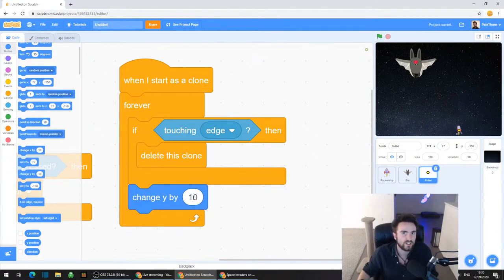I'm also going to change the 10 to a 5 - click on that 10 and type in 5 - because I like it a bit more. But you can change this and have the bullets go faster if you want. So let's hit go. Now you should be able to create a long stream of bullets. And you'll notice what happens when they touch the edge of the screen - when they get to the very top, they delete themselves. They go away. If we didn't do that, the game would just fill up with bullets and it would probably stop working very well.